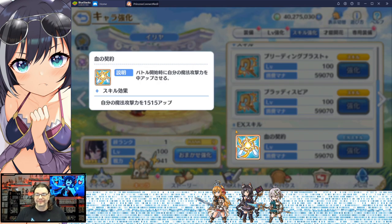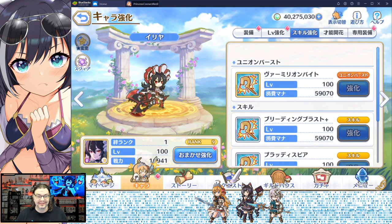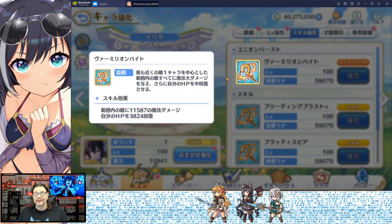Her EX ability greatly increases her magic attack power, and if you have her at five stars it greatly increases that magic attack power even more — very simple. Union Burst is Vermillion Bite.